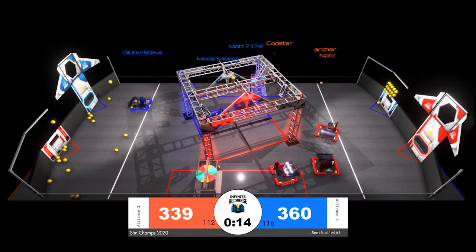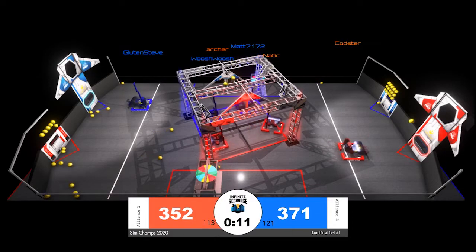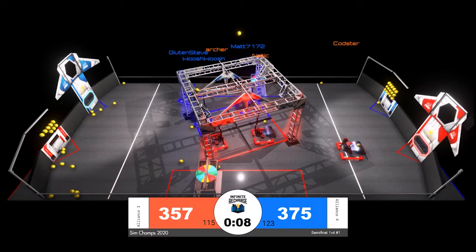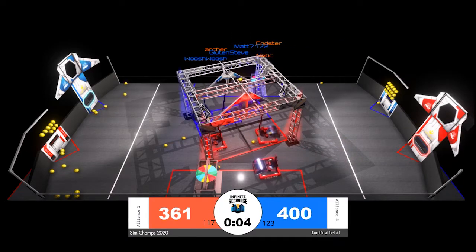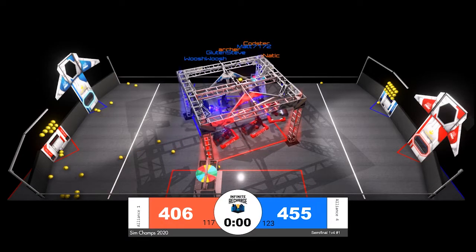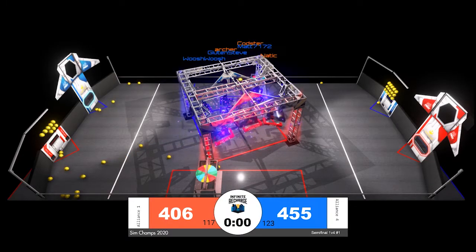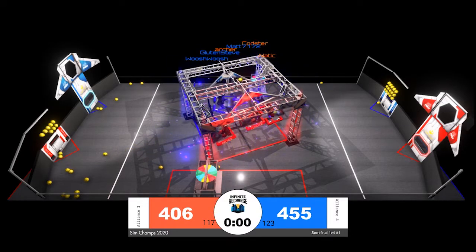Two red robots still continuing to score. It looks like Codster will also be scoring for just one more unload for the red alliance before racing back to the rendezvous point. All three blue robots on that rendezvous point, taking aim at the shield generator switch. All three blue robots up off the ground and all three red robots off the ground as time expires in semifinal match number one.